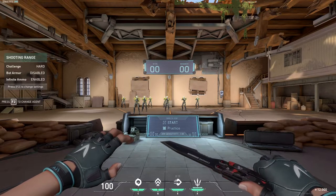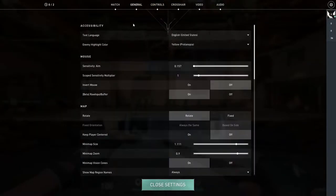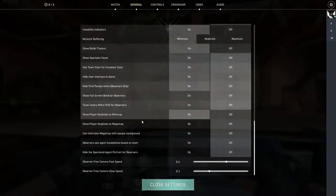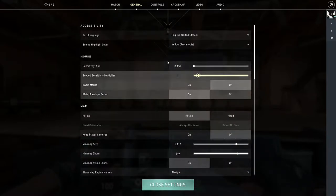Now for Valorant, your sensitivity, your crosshair, stuff like enemy highlight color to be able to see them — that is a lot more important than all this other stuff. Yeah, you can optimize everything else, but stuff like sensitivity and crosshair is what actually is going to help you kill people.